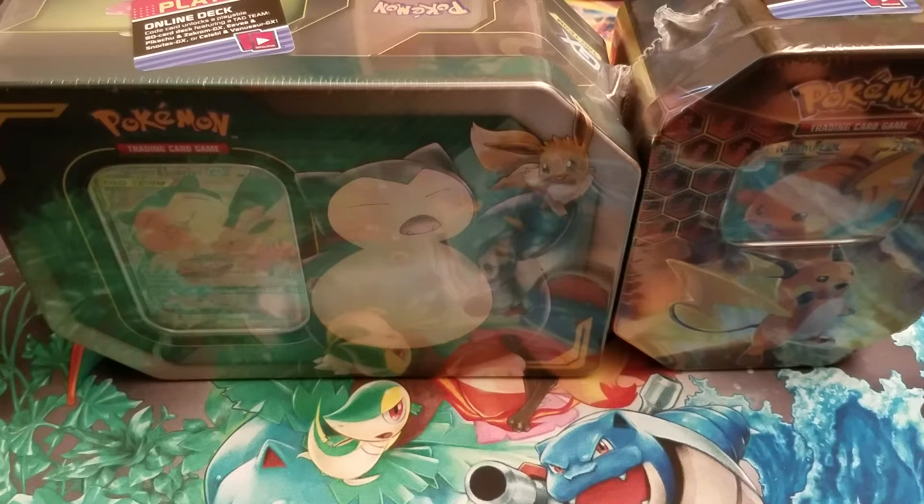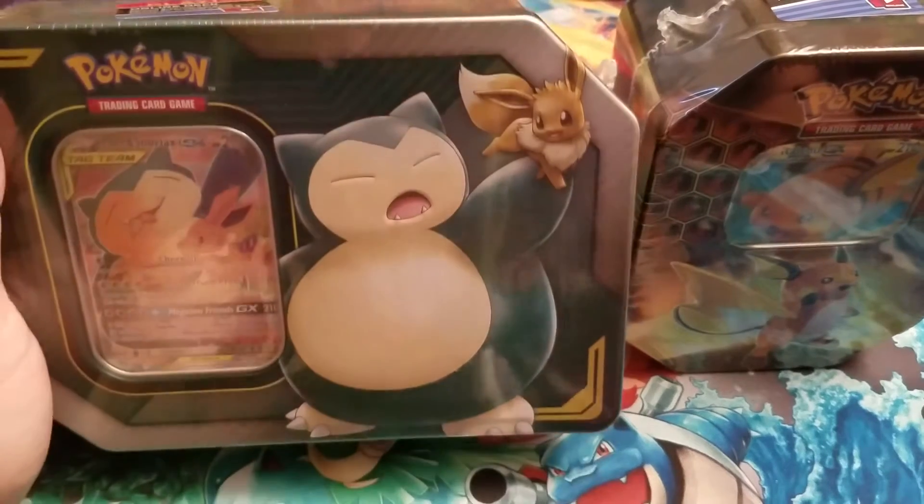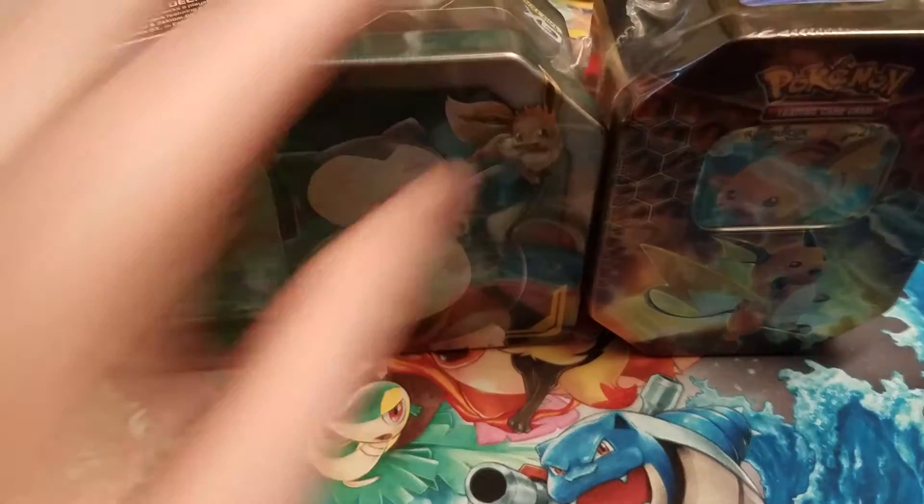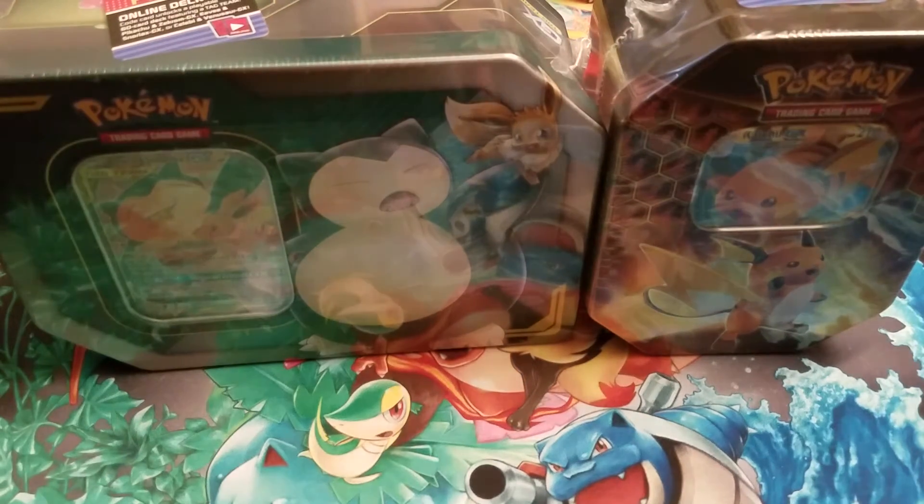Hey guys, welcome back to the channel. We're going to have a few new videos coming out. The one I'm opening up today is going to be the Snorlax and Eevee tag team, then I got a Hidden Fates tin can. I do have more Hidden Fates coming — that's one of the series I want to do on this channel. I love Hidden Fates, I still need all the shinies.